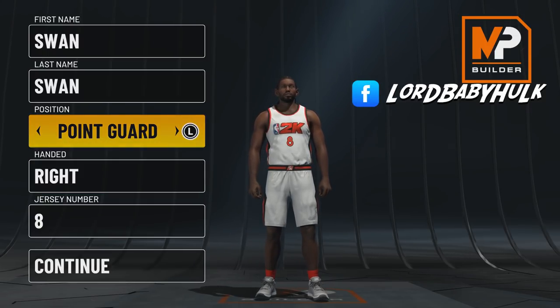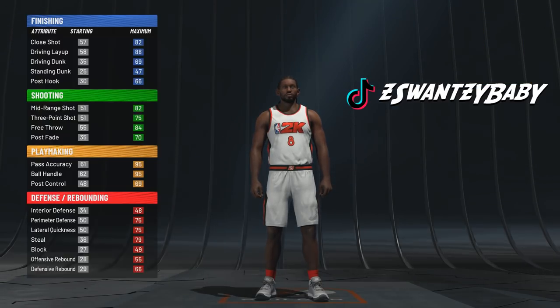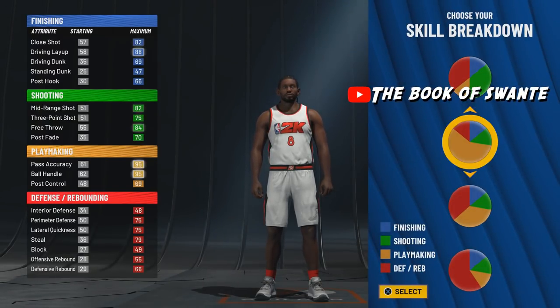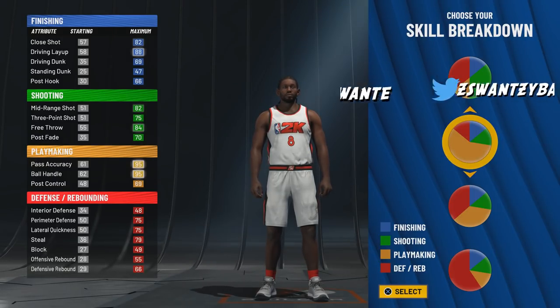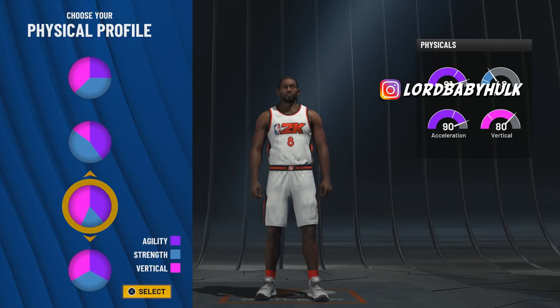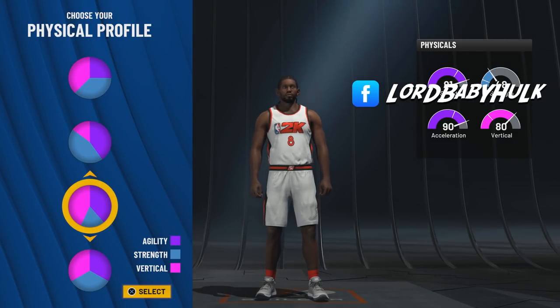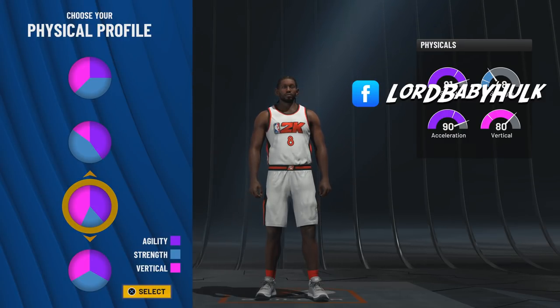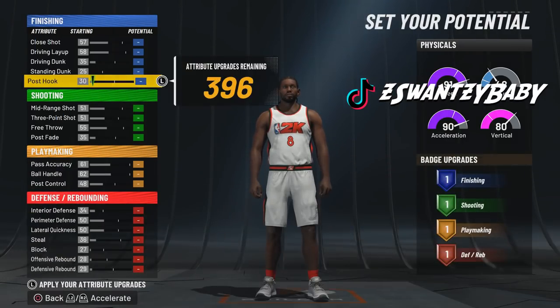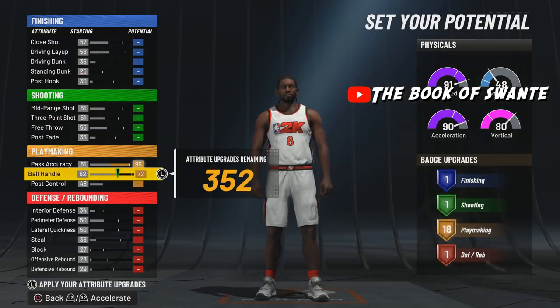The best way to do that is to go point guard, because we are gonna have some finishing badges on this build. We're gonna go with the pure play pie chart — there are other pie charts to make playmakers out of, but we're rocking with this one. We could go with the speed pie, but we're already going to unlock 99 speed and 99 acceleration when we hit 99 gym rep, and we're gonna have a high vert.